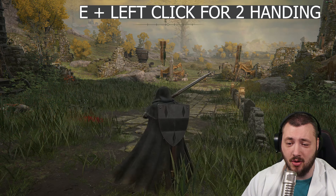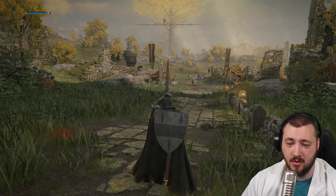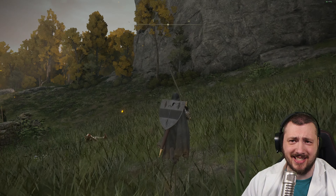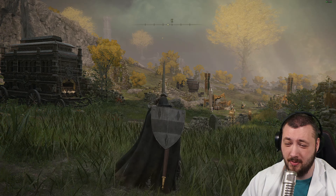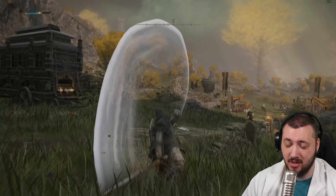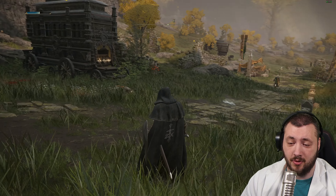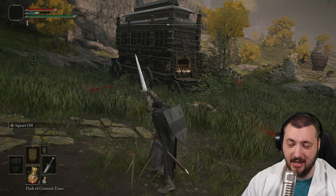Most importantly, as you're two-handing the weapon, you can hold right mouse button and press shift for your special attack. Obviously that's kind of stupid — you have to hold right mouse button, press shift, and then press attack to actually do the weapon art. For your one-handed sword, that would also be right click, then hold shift, and then attack.